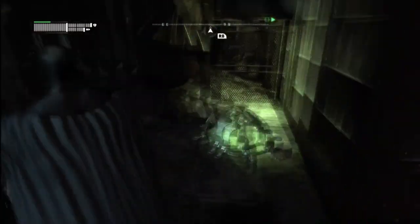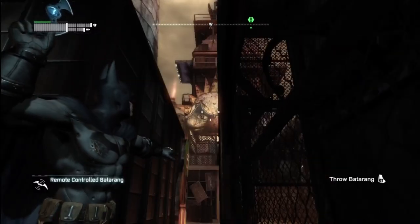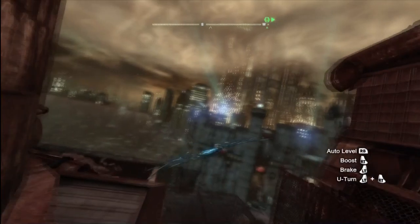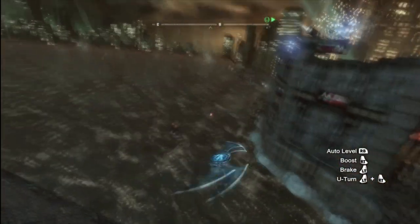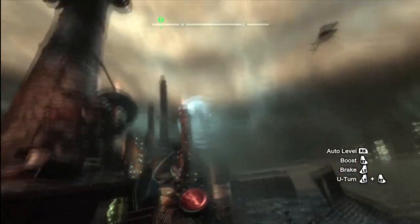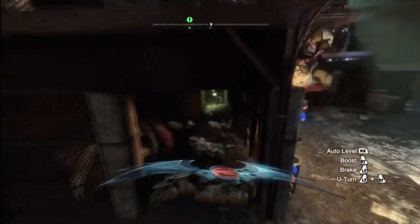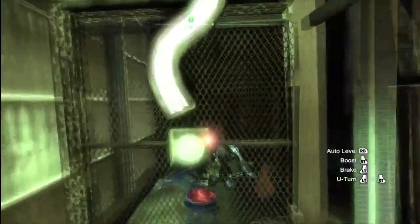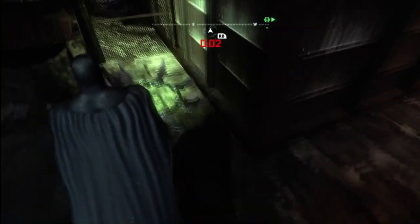From this point, whip out your remote control batarang and fire it out there. Go towards that Riddler question mark and hit the period, which is the activation button. Feel free to take your time — slow your batarang down, and use auto-level if you need to. Once you hit that button it's going to unlock that trophy; you've got time to turn around and pick it up.